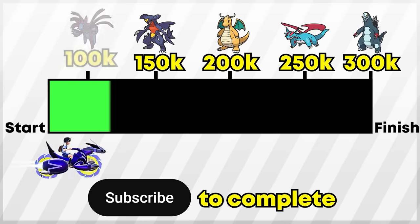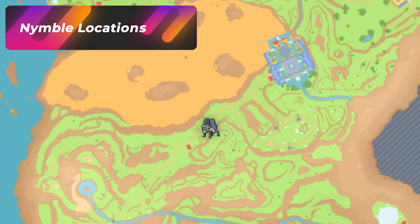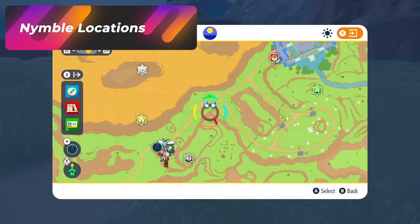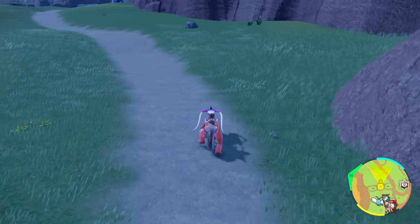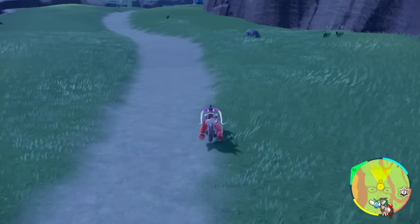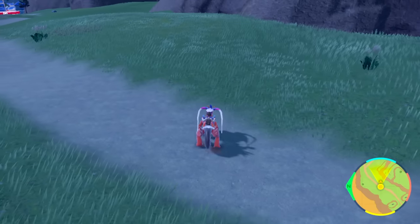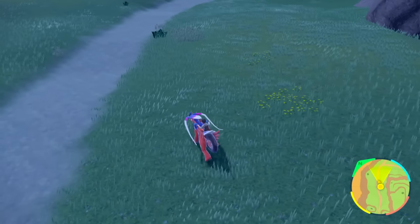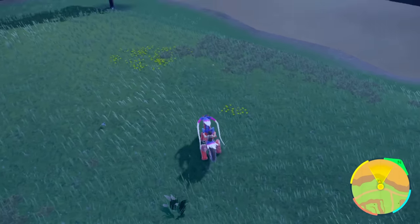If you enjoyed the video, make sure to hit that like button and subscribe — it helps me know you're enjoying this. Let me know what typing video you want next. This next spot is going to be at West Province Area 1 North, running to the Cascarrafa West town. Lokix is pretty much everywhere in the game, but at least the baby isn't as annoying and it runs away from you. All you really have to do is walk around this grass area and pay attention to something that is yellow and stands out. It spawns pretty slow, so you don't want to go too fast.